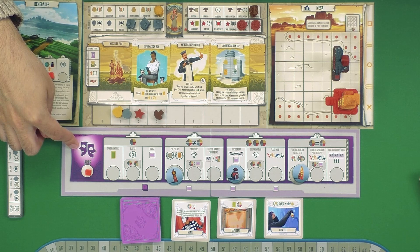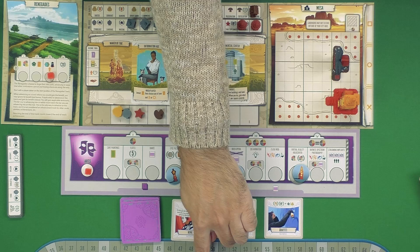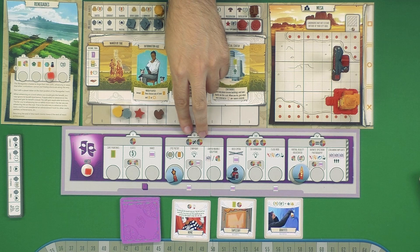One thing I like about the arts track is that it kind of feels like it completes the set. Whereas each other track required a specific resource to advance, the arts track is all wild — but some spots require two that aren't the same, or two that are the same. So it's kind of like your jack of all trades place to put resources.